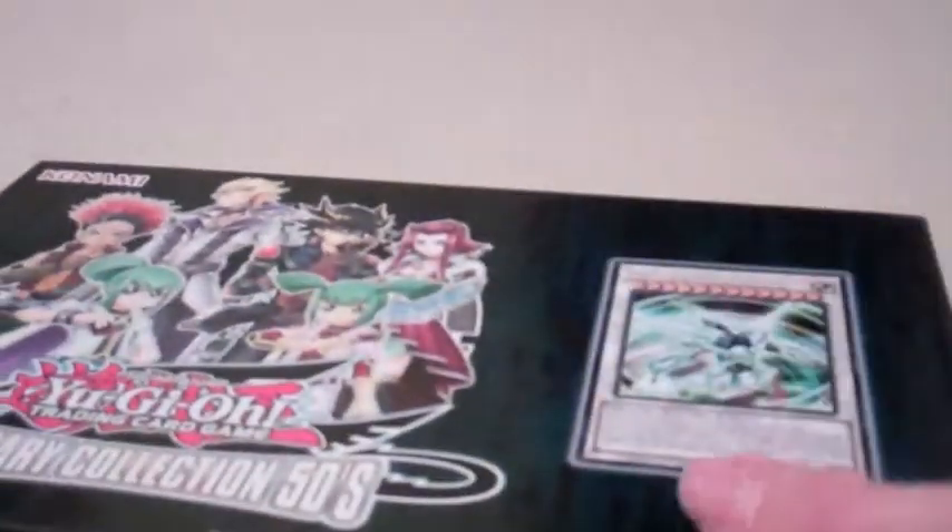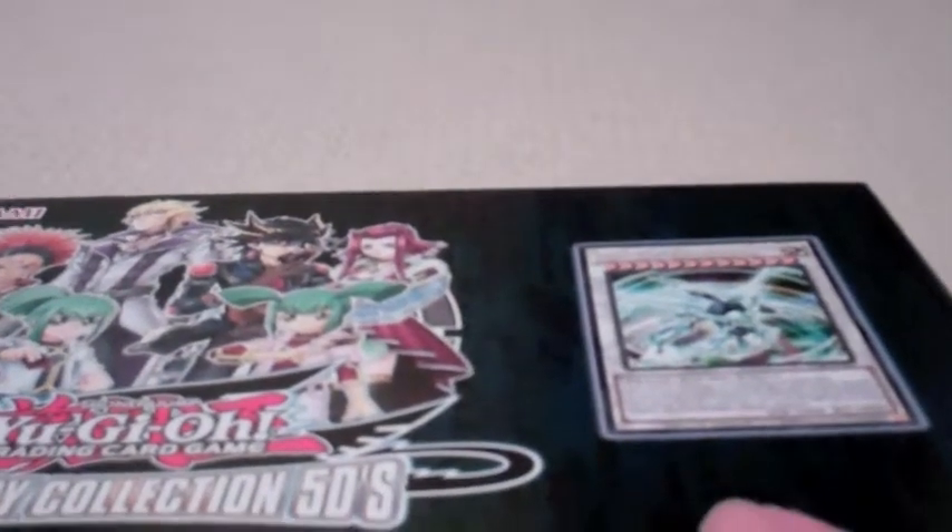We got that Quasar on the front. They stopped doing the thing — well, we know they stopped doing that. It was since like Joey's World they stopped putting the cards on the front. Now they come in the packs.